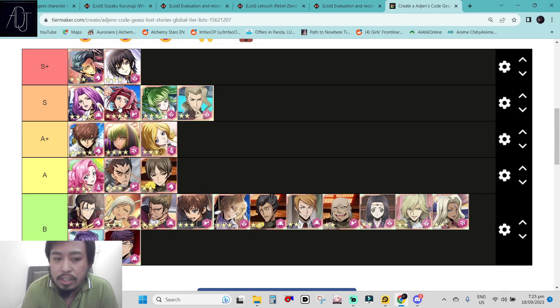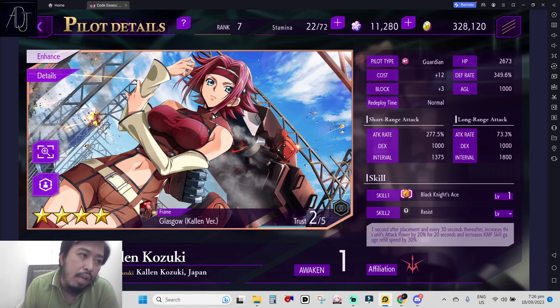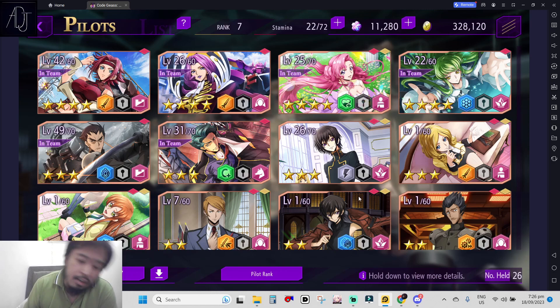Next we have Calen. Calen is a tank and really good at that, with decent damage too. One second after placement and every 30 seconds thereafter, she increases her attack power by 20% for 20 seconds and increases nightmare frame skill gauge replenishment speed by 30%, so she can somewhat spam her KMF skill. She is a tank with 3 blocks, which is really strong. Early tanks are highly rated because you need to block a lot of enemies in higher story stages and daily quests.